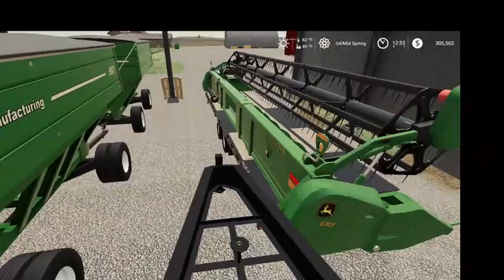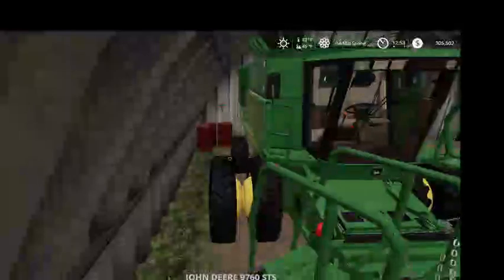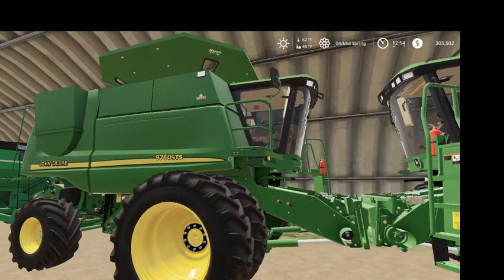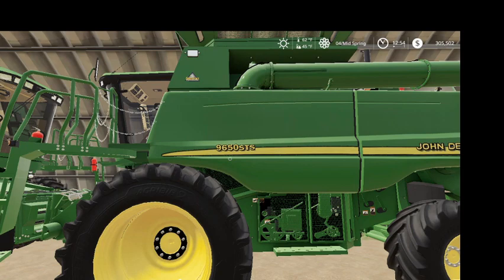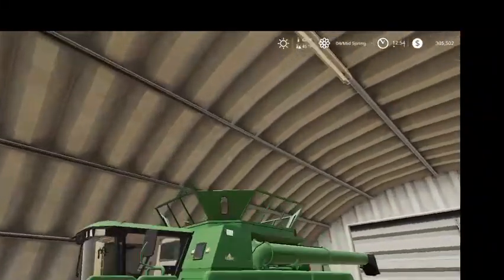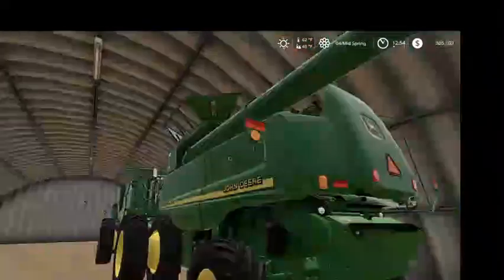I've got a 12-row corn head too. I'll just run two combines, but I do not want to run two on corn because I won't be able to keep up. The 9760 STS is for corn and soybeans, and the 9650 STS is just for soybeans — it's got a different hopper. That's how Milano Farmer has it set up.